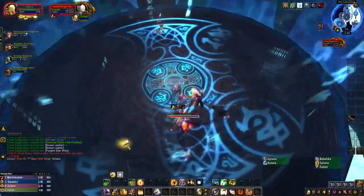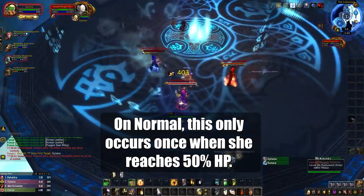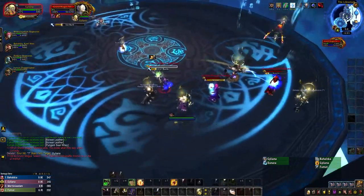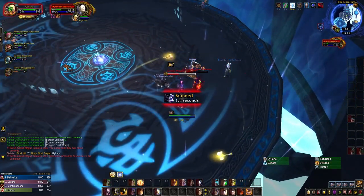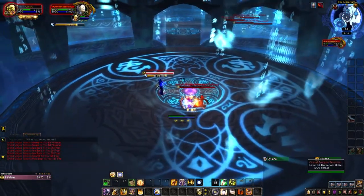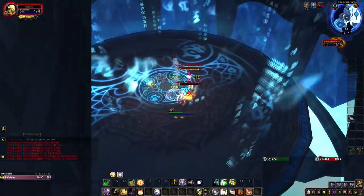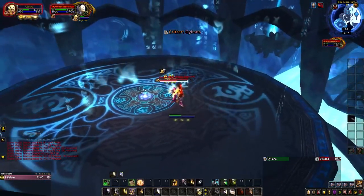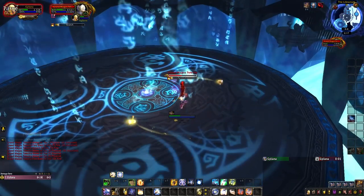Once she reaches roughly 60% and 30% health, she'll turn herself into three mirror images. Each mirror image corresponds with a school of magic: Arcane, Fire, and Frost. You'll always want to kill the Frost image first, as it deals fairly heavy damage to the group and casts a room-wide Blizzard which should be interrupted immediately. Afterwards, I'd recommend either crowd-controlling the Arcane add and killing the Fire one, or just killing the Arcane add first and leaving Fire for last. The Arcane add will cast a two-second group-wide stun and Polymorph random players, so it's more annoying than dangerous. The Fire image just deals moderate damage to random players and is less dangerous than the Frost one.